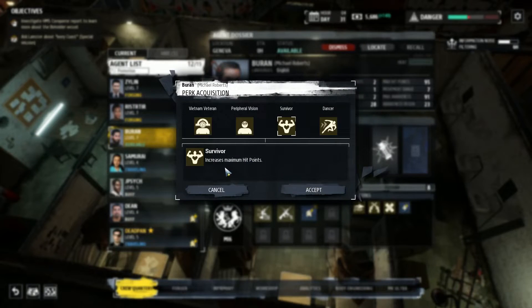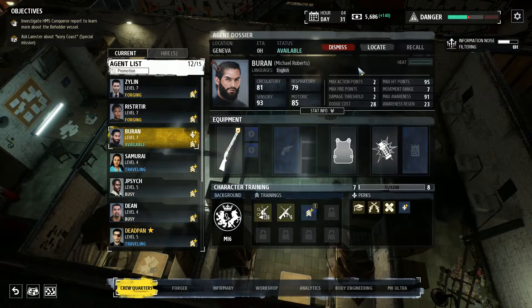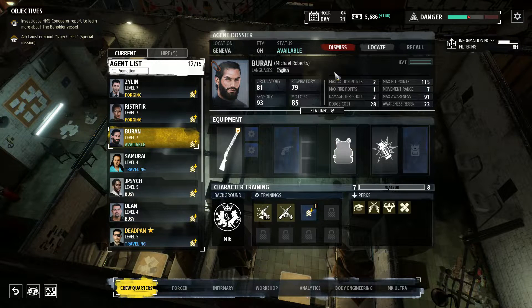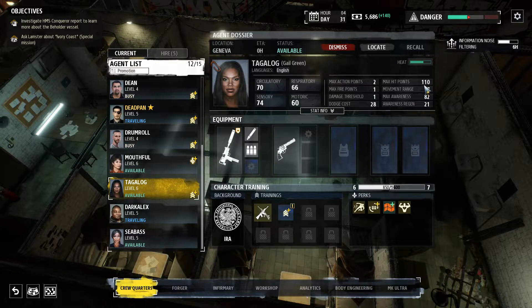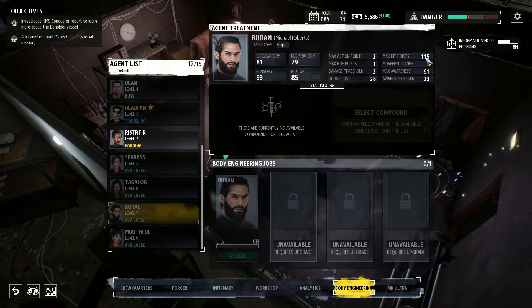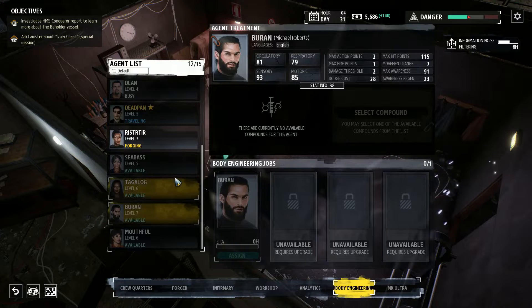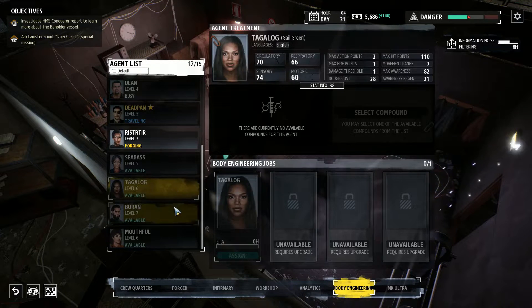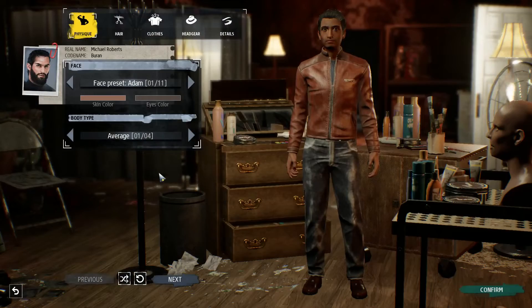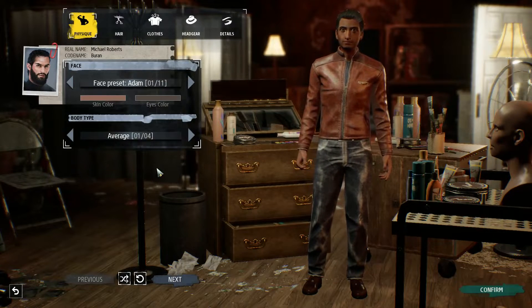Then this — increased maximum hit points. Oh my god yes. Your current health is 95, it's actually pretty good already. Increased overwatch cone — overwatch cone remains circular at wider range. Decreased awareness cost of dodging — pretty good as well. But definitely survivor, increased hit points. Done. To 115. Oh my god, that's more than Tag — Tag's got 110. Interesting. Buran, you're up. You're gonna be our new undercover operative. 115 health, not bad, really not bad at all. And it actually looks like all of your stats are better than Tag's. All of them. Wow. Yeah, they absolutely are. Oh my god, that's awesome. Well, the last thing we need to do — Buran, customize you, get rid of that horrible damn voice pack.